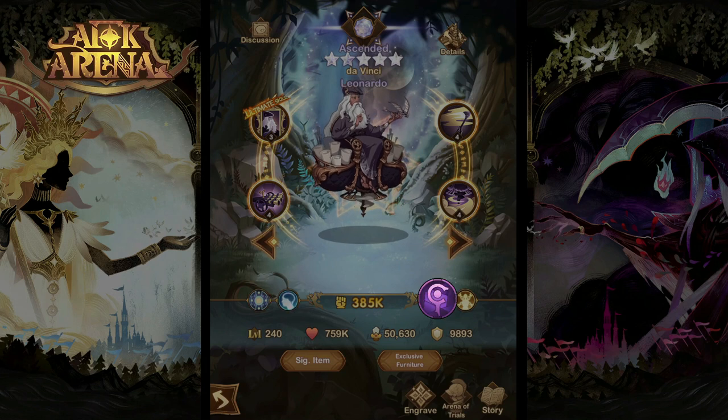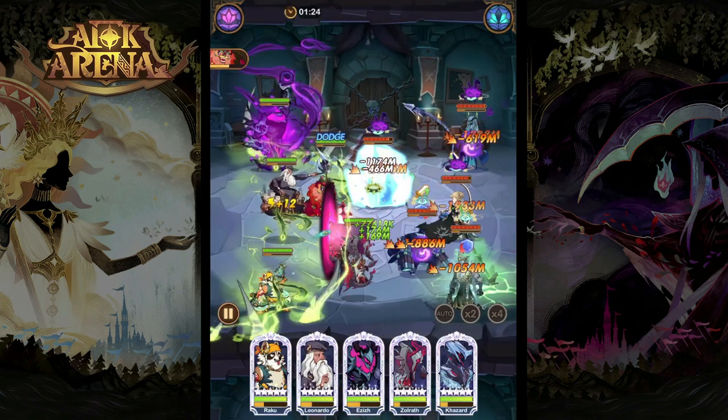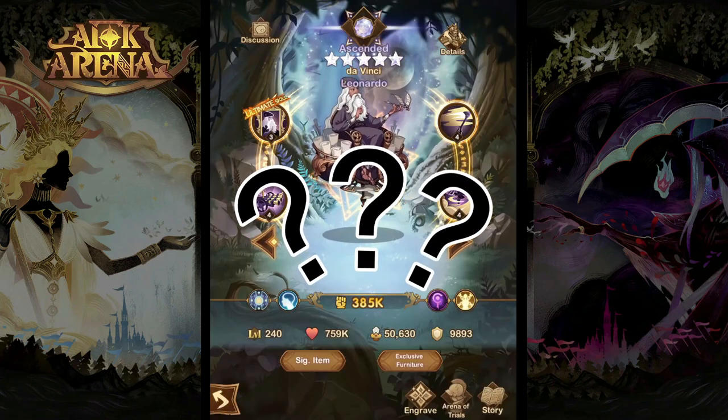Leonardo is an intelligence-based mage class hero from the dimensional faction who specializes in controlling his enemies. In today's video, we're going to take a look at his skills and abilities, his teams and uses, and whether or not it's worth investing in this hero.